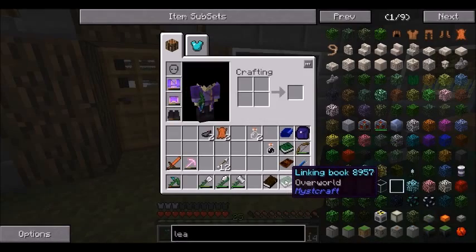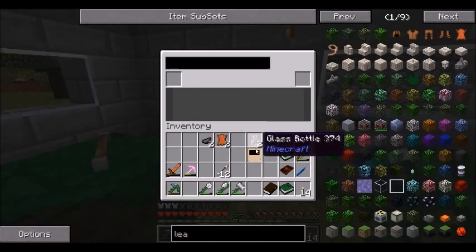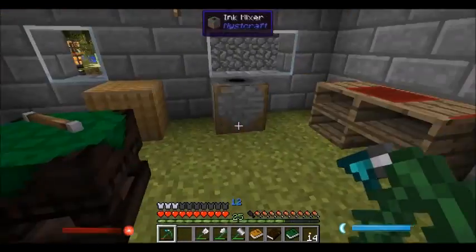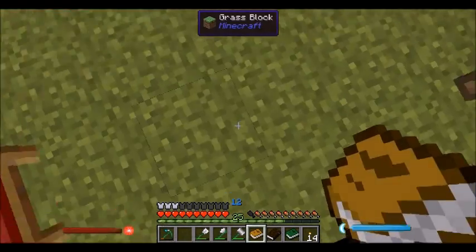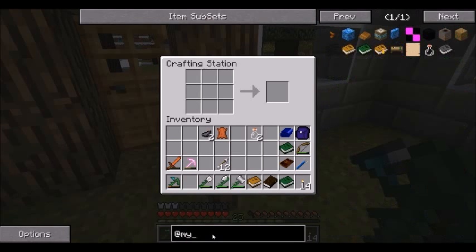So we've got two linked books linked to the overworld - you can see it says overworld right there. We need one more link panel, and we're going to put that there, take a piece of leather, and put that there. And we have a descriptive book. Achievement unlocked - one way ticket. We have a one way ticket to a random age, as they call them in Miscraft. But whenever I use this, it's going to fall on the ground as a normal item, so it can despawn. What we need to create is a lectern.